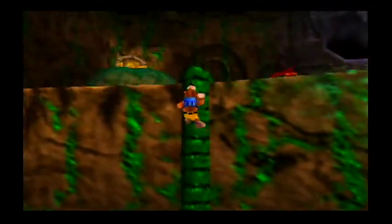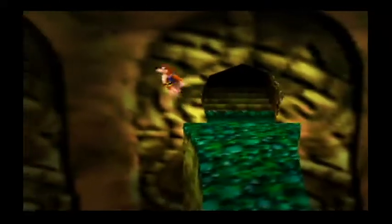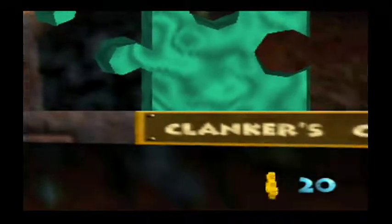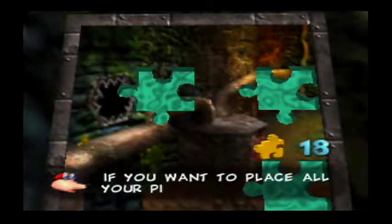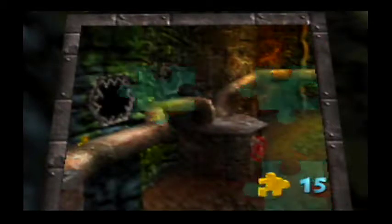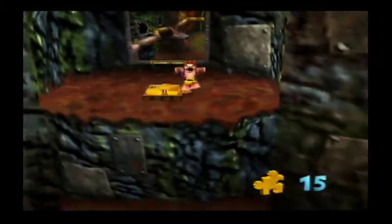Now, one more thing before we end things off. Remember that jump spring pad I saw on the other floor — the second floor? We want to go there, because now we can access that other painting we saw over there. It's that one right there. So let's go over, let's jump our way up. And here we go! And what does this world say? Clanker's Cavern. We definitely want to go through here, and it is a total of five Jiggies. So press A. If you want to place all your pieces into the picture, just press Z. All the pieces will go in. And with that, the picture is complete! And the entrance to Clanker's Cavern is now open.